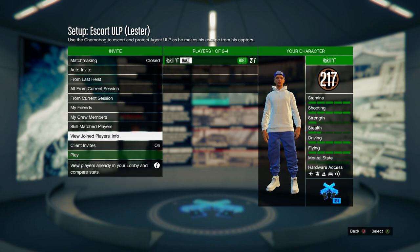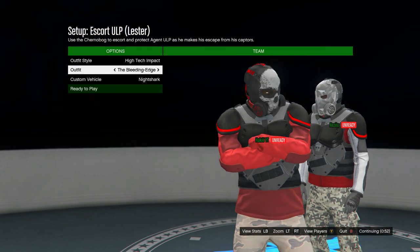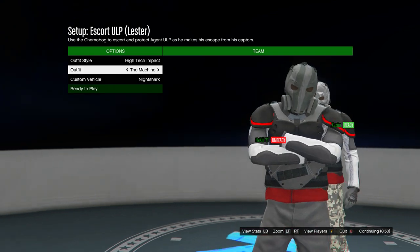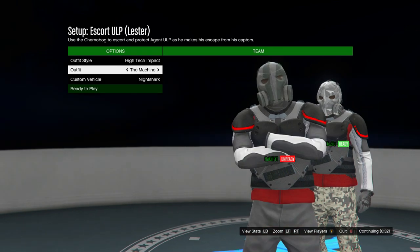Once you're in the outfit selection, scroll until you find the outfit with the gray joggers, which is called 'The Machine.' Or if you want the red joggers, just pick 'State of the Art.' Once you have whichever joggers equipped, go ahead and ready up.